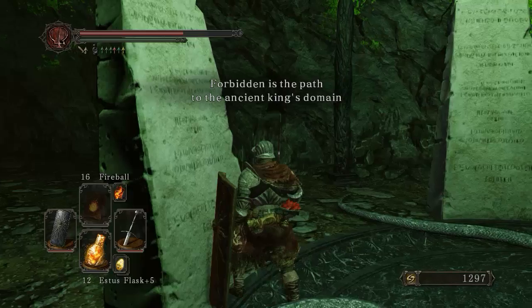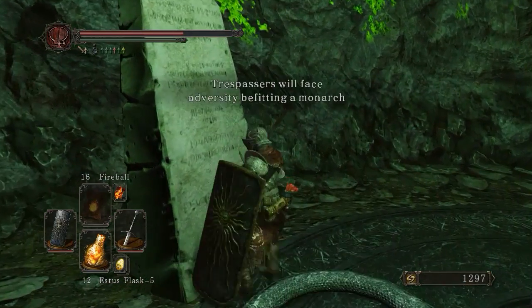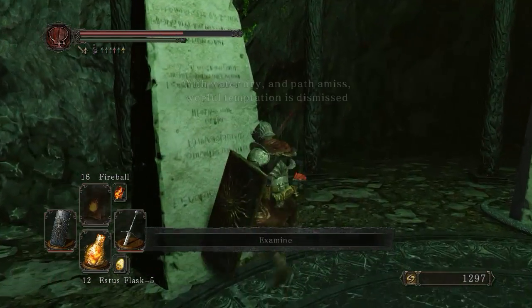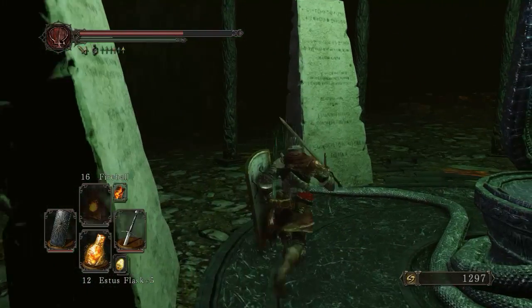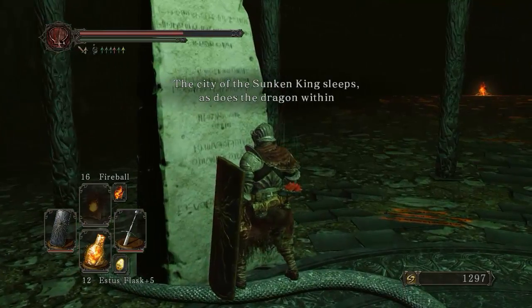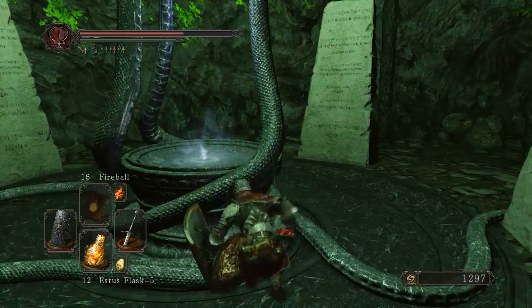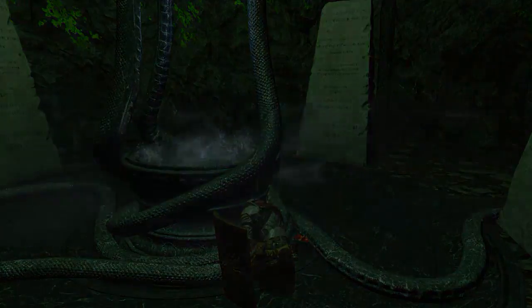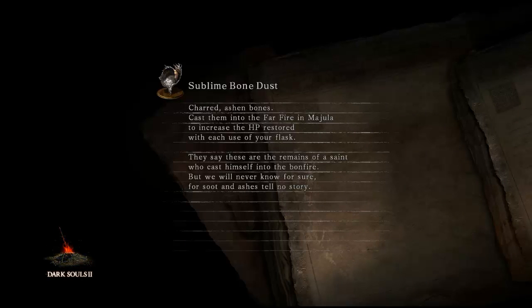Oh, I can examine these. 'Forbidden is the path to the Ancient King's Domain. Trespassers will face adversity befitting a monarch. With water dry and path amiss, woeful temptation is demised, and the city of the Sunken King sleeps, as does the Dragon Within.' Cool, this is kind of interesting so far. I've been quite excited for this DLC, and I'm glad I managed to finish the game just in time for this.